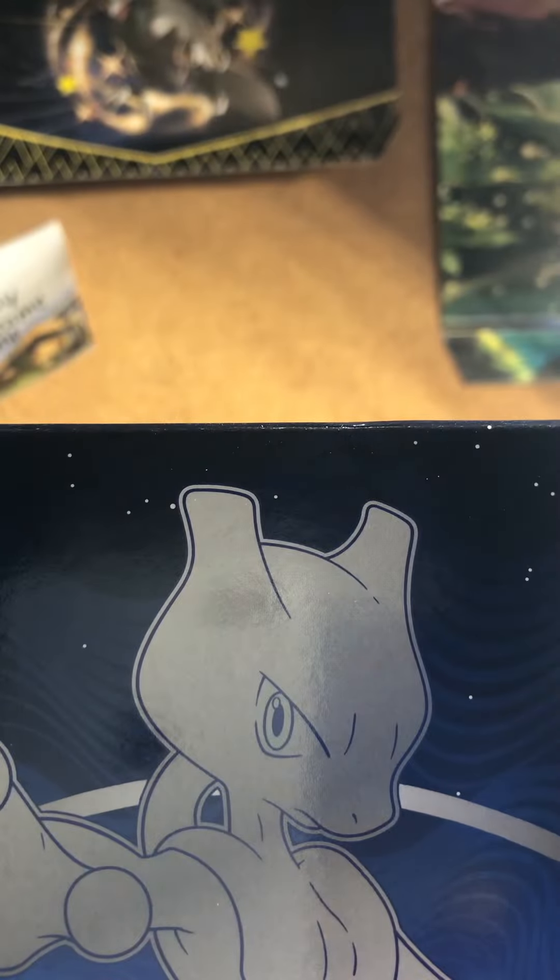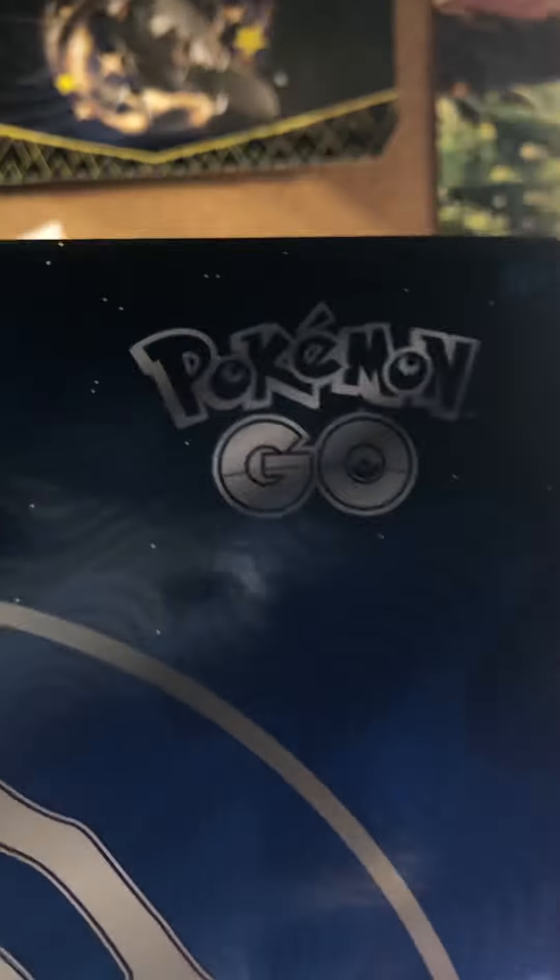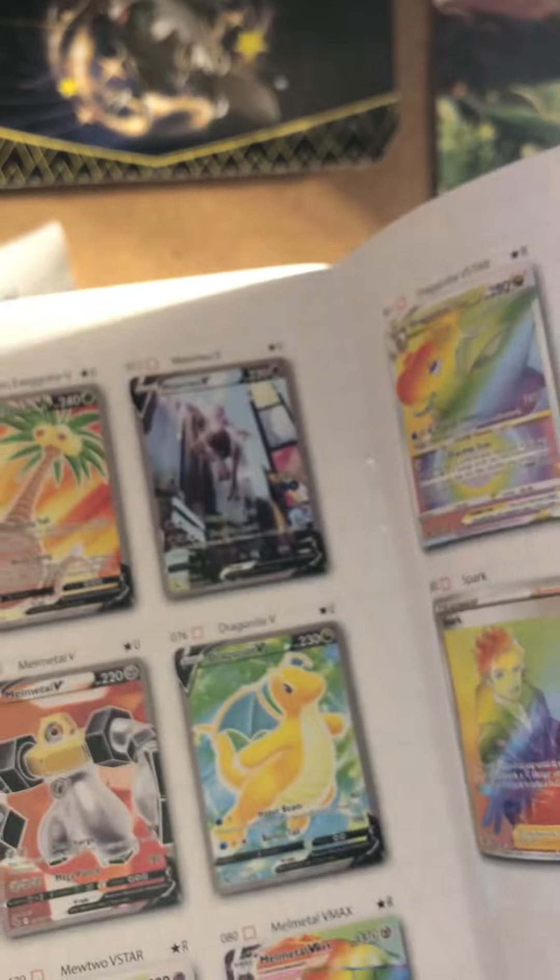Hi guys, I'm Pokemon 7. Today we are opening a Pokemon Go Elite Trainer Box I got from Walmart for around $45. The carrier of the box can turn into a poster, so yeah. You get a player's guide and I'll read the Pokemon cards in the set. Here's some of them — personally I want to get that one. Oh yeah, here are some Pokemon Go codes for you.